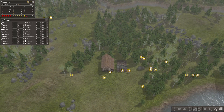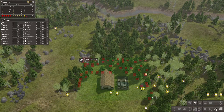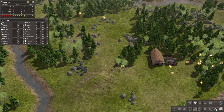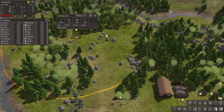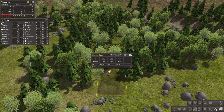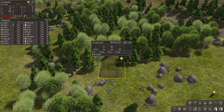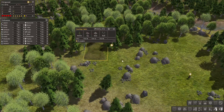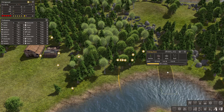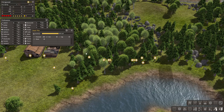Let's go ahead and cut some of this stuff down, maybe like that, and just clean around our building real quick. Then we'll have plenty of wood. I wonder if they get the resources if it's blocking the bottom of the building. Let's get one guy building. Stone and logs are getting put in there by the laborers, so that's cool.